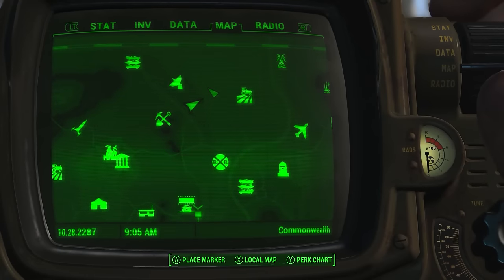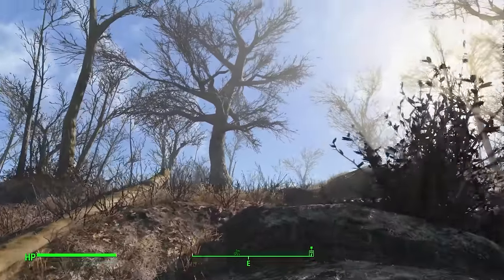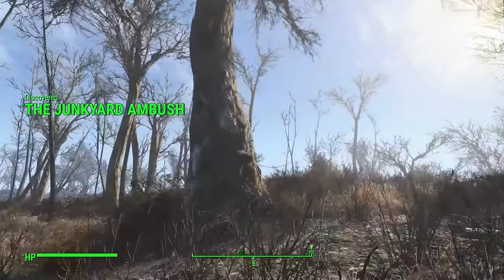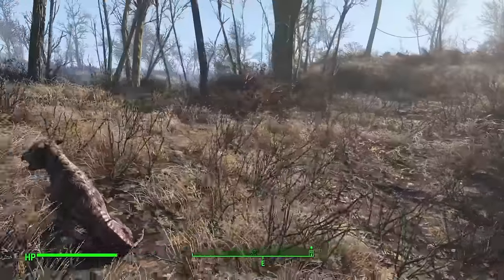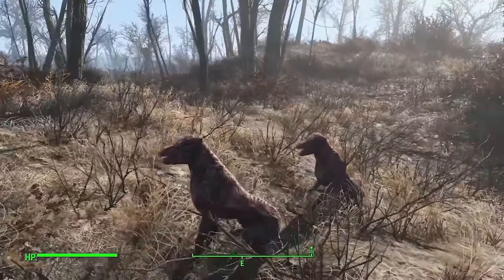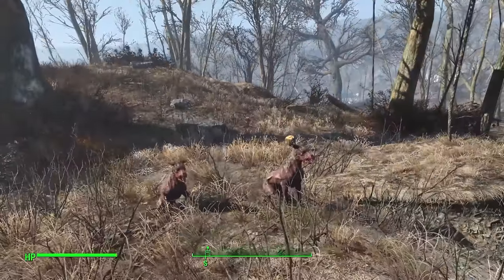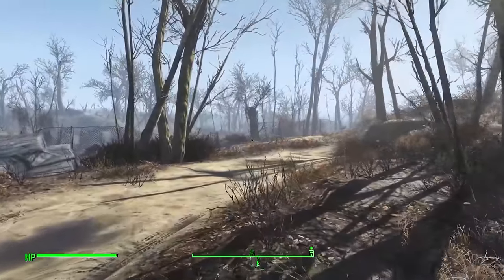Whilst you're walking up to the junkyard and the junkyard overlook near Satellite Station Olivia, there is a distinctive tree on the right with a few markings. Beside it is a random encounter — I've been ambushed by Mirelurks, ghouls, and in this case some wild mongrels. Definitely be careful when walking up here as you never know what you could find.